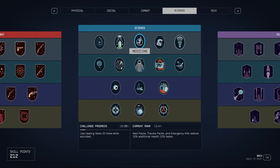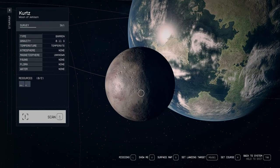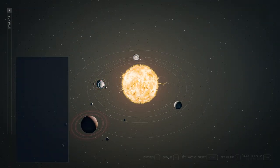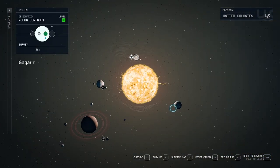Medicine is self-explanatory — just use med kits. For scanning, it's very fast: you need to scan five planets or moons. Go onto the star map, press on any planet and hold to scan it. Then travel to nearby planets and scan them too.